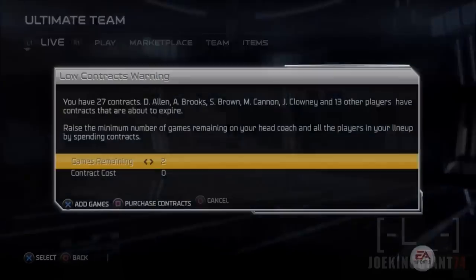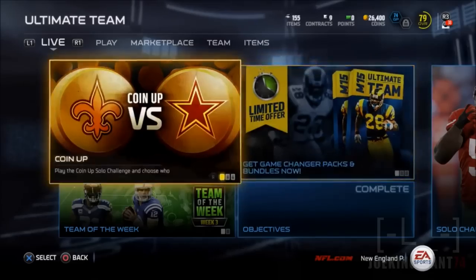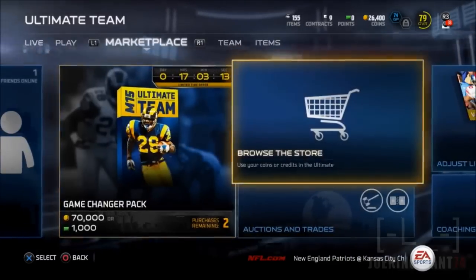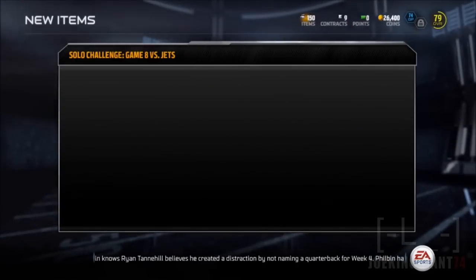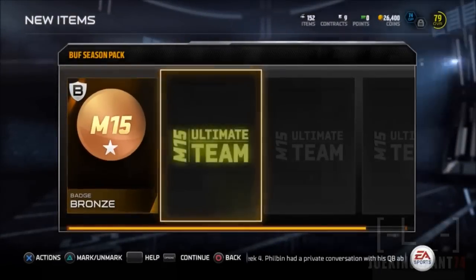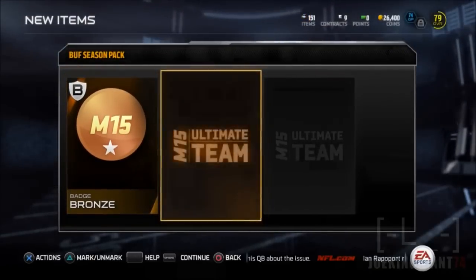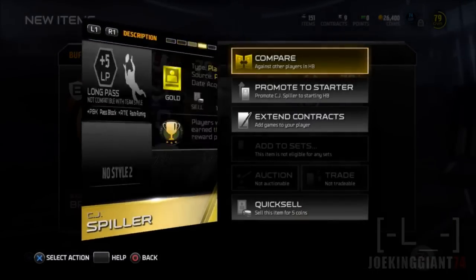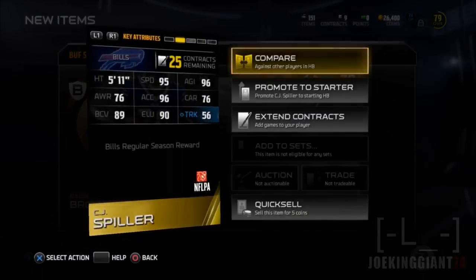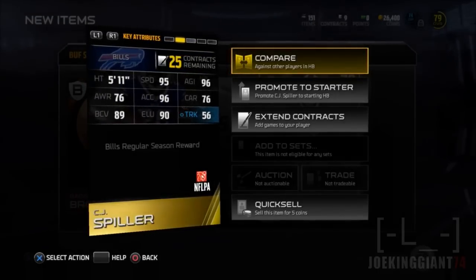Every time you complete one of these regular seasons, you get around two badges, an item collectible, and a player. I know that because I completed the Miami Dolphins one a long time ago and that's how I ended up with the Ground and Pound Ryan Tannehill. There's a bronze badge, the item collectible you just add to the set — you can't sell or trade it — another badge, and then your player. Every time you defeat the regular season of the Buffalo Bills you get CJ Spiller, which is pretty cool.